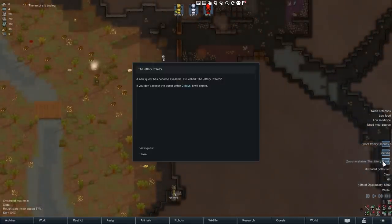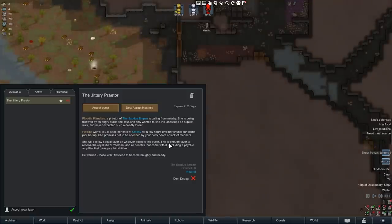Jittery Praetor — view quest. Okay this is going to be new. Placidia, Praetor of the Exodus Empire, is calling from nearby. She's being followed by an angry duck. She only wanted to see the landscape on a quick walk, never expected such a deadly threat. Placidia wants you to keep her safe at the colony for a few hours until her shuttle can come pick her up.